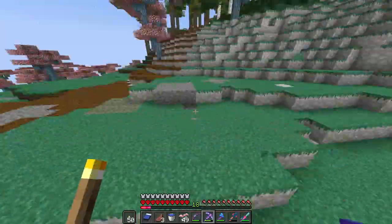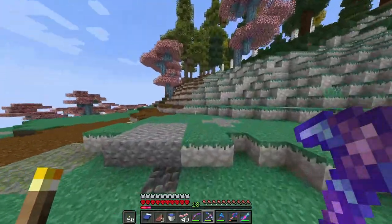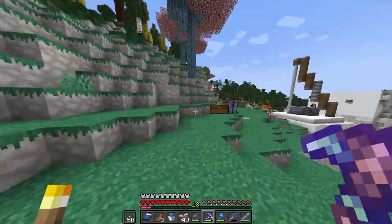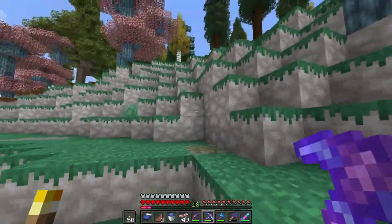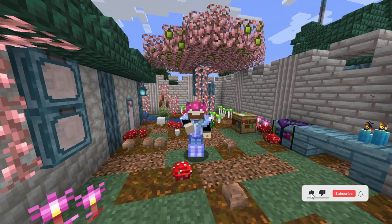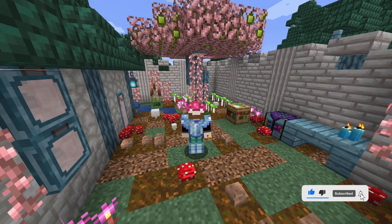Now it's time for me to place where the portal is. Obviously you can't have a diagonal portal, so we're gonna have to construct it going this way. Before we build this cave, consider subscribing — it's free and all you have to do is press that button down below. Let's get to it.